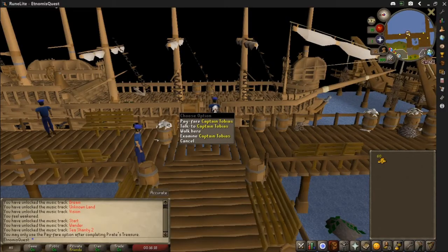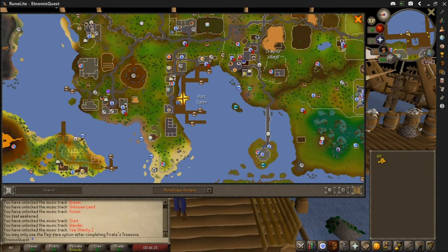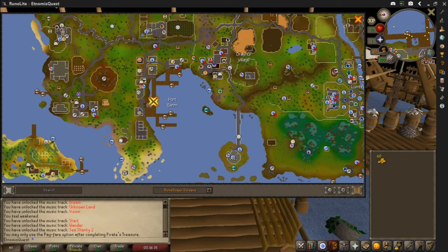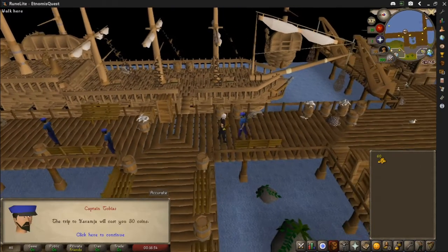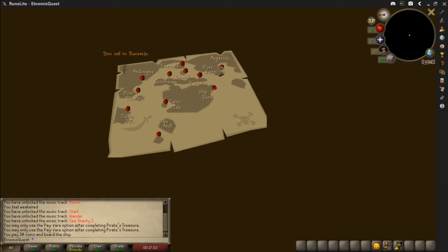We're back, and here we are at Port Sarim — home of the boats — where the quest started. All you do is go north through Draynor, up through the little gap just above the membership-locked Underwall Tunnel, and you're at the ship to Karamja. This is where the 60GP comes in handy. Pay the fare to Captain Tobias — it will cost you 30 coins. Say yes, and you sail from Port Sarim all the way to Karamja.